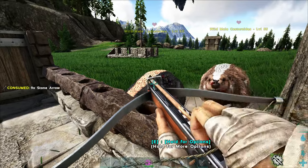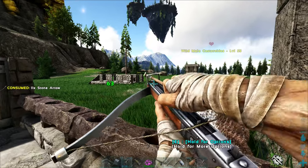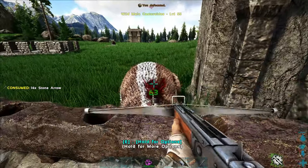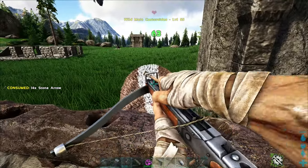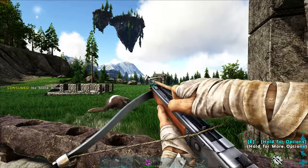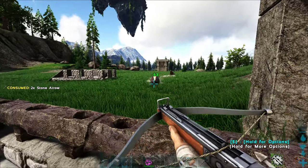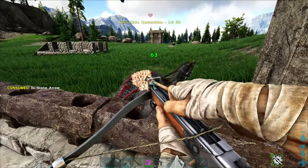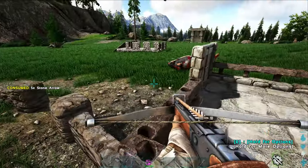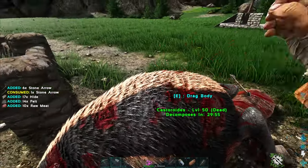We've got arrows for everybody. Since there's a swamp on this map, we'll definitely be getting some plant species X before too long to use for protection — just need to figure out where the swamp is. There's supposed to be a swamp cave, which will be an issue without a gas mask. I'm thinking for that particular situation we'll farm everything needed and just spawn a gas mask in rather than build a whole fabricator.